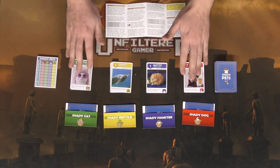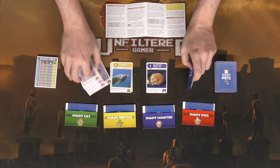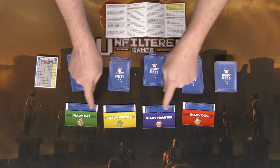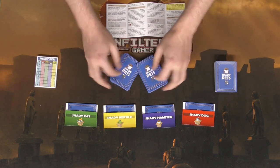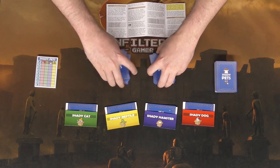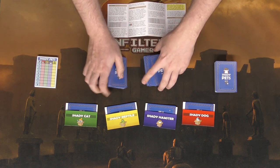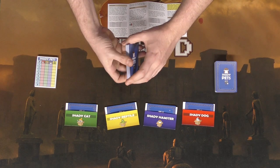There are also these little folders here which are going to hide the shady pets. To begin, give everybody one of these folders. Take the pet cards and separate them by type face down, then go ahead and shuffle them. After you shuffle them, deal one randomly into each of the folders. After that, take all of the remaining pet cards, shuffle them up, and deal out pet cards based on the number of players.